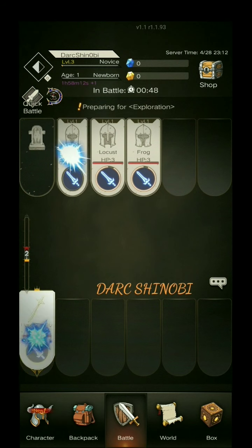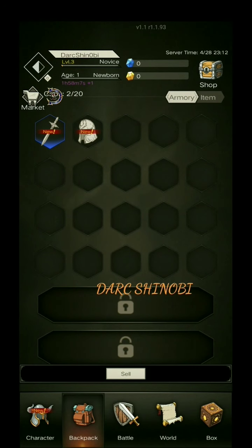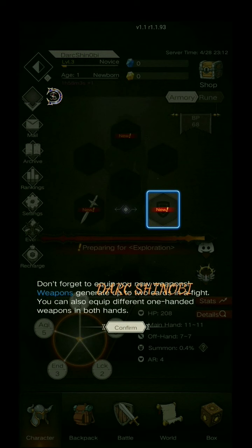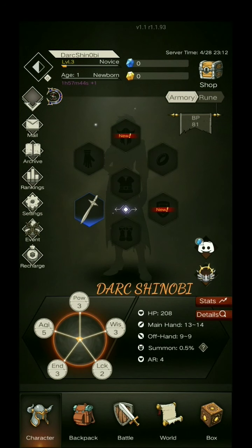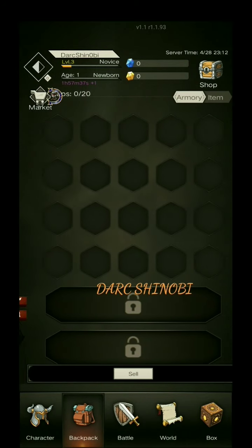You click OK and it automatically takes you to the battle. The battle is going to happen whether you're on the screen or not. So you can go check out your inventory, equip stuff — don't forget to equip your new weapons. Weapons generate up to two cards in a fight. You can also equip two different one-handed weapons in both hands.